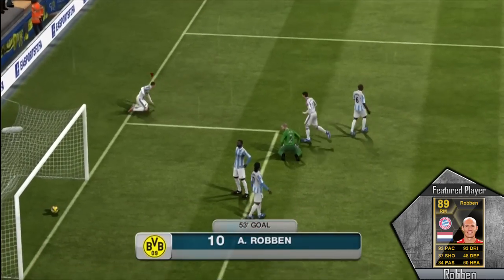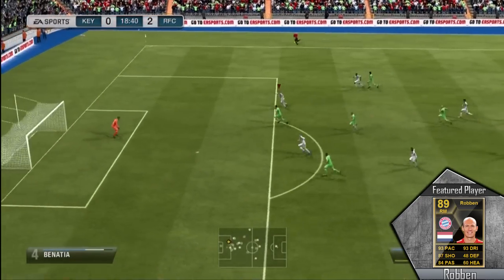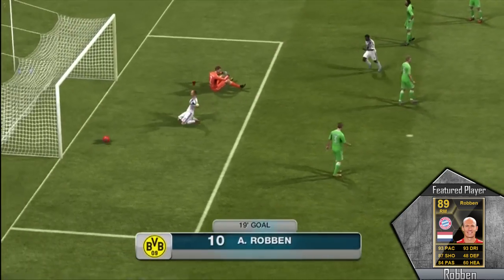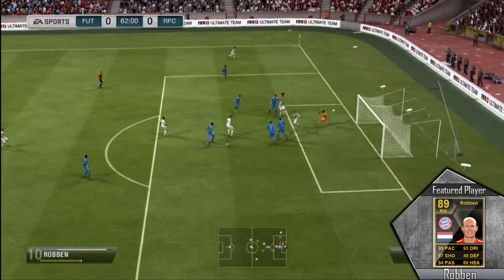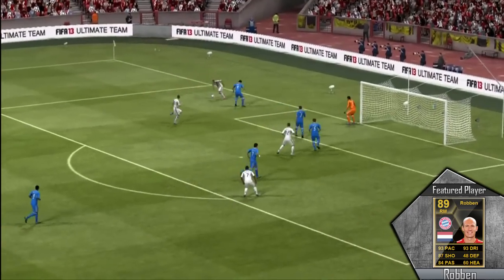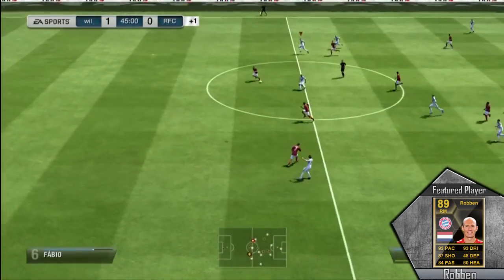He does have pretty decent passing in this game — that is a running joke, kind of what Robben is like in real life. He'll just take the ball, put everything on the left foot, and no one else will really get any chances on Bayern Munich. He has the four-star skill moves — like that really nice roulette spin right there. I actually executed that perfectly on the sideline and he finessed it in with his weak foot.